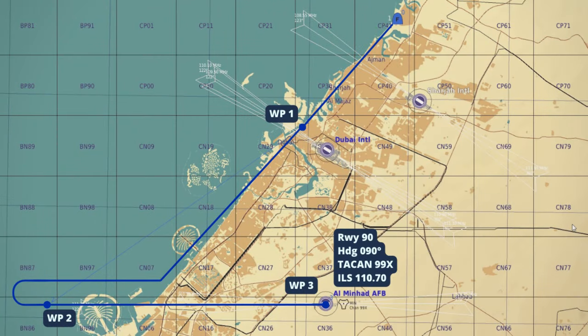Let's have a quick look at our flight plan. We're going to fly out past waypoint 1, use waypoint 2 to establish on the ILS, and go land at waypoint 3 which is runway 9-0 at Al Minhad Airfield.